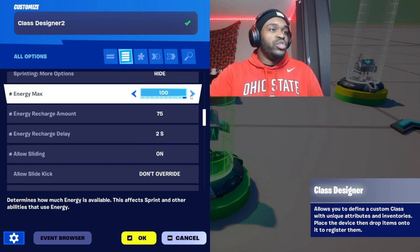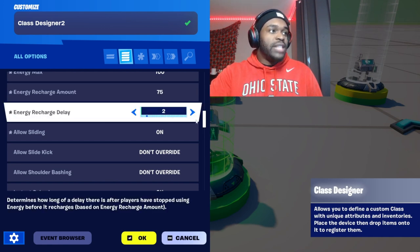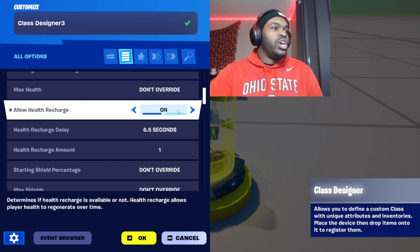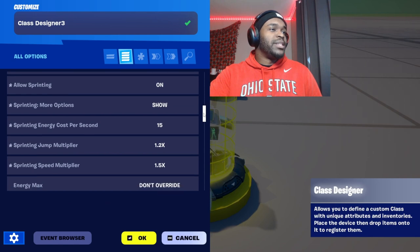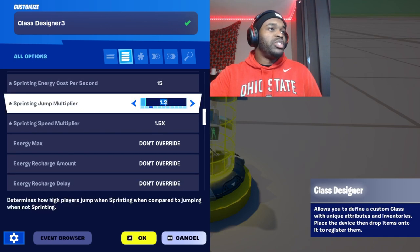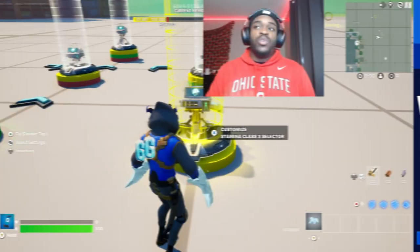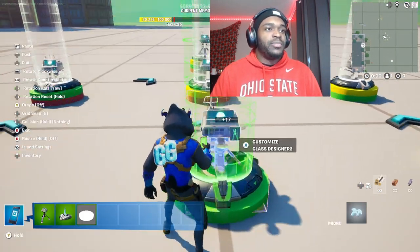For Speed Cola, we're going to change up how it works — it's important. We're also increasing the energy so it's a viable perk worth the 3,000 you're going to charge. Max energy: up to 100. Energy charge amount: 75, so it charges back quickly. Energy recharge delay: two seconds. Slide instant reload: on. Place down another fresh one for Class Three: allow health recharge on, movement multiplier 1.2. Allow sprint on. Show energy cost: bring sprinting cost down to 15. Sprint jump multiplier: 1.2. Sprint speed multiplier: 1.5. Allow slide: on. Allow slide kick: on. Jump fatigue: off.